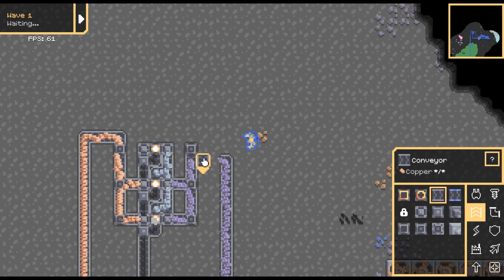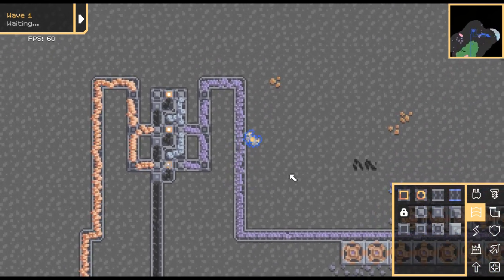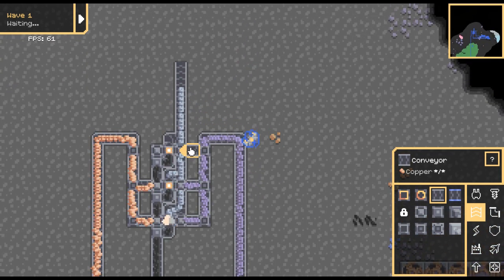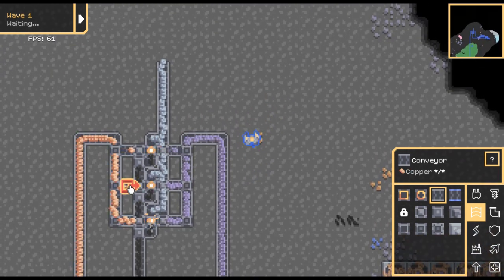So you can connect them up again. Now that there's three instead of just two, add the output on there and the input conveyors. And there you go — it's all done.